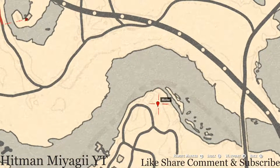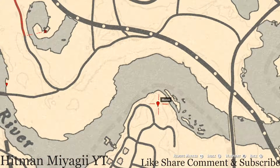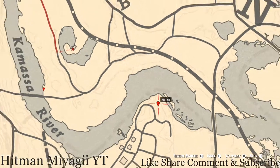Going across the water to the next marker — there's a bird egg. This bird egg is an egret egg — that's E-G-R-E-T. It's in a tree; shoot it down with a varmint rifle or a bow using a small game arrow.